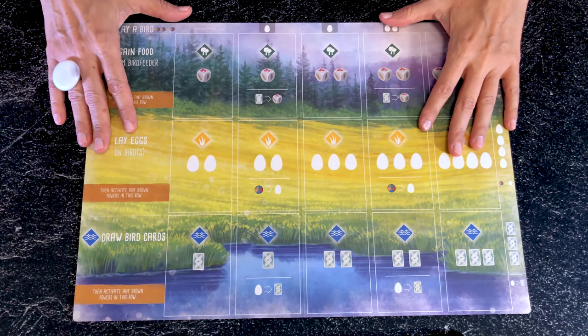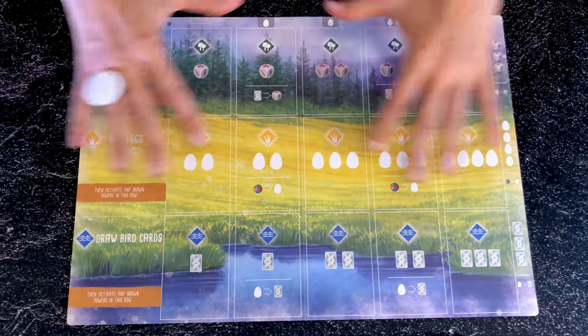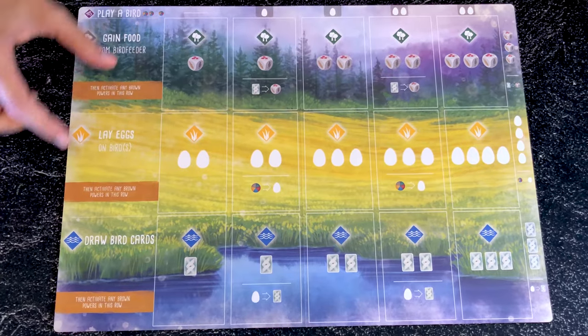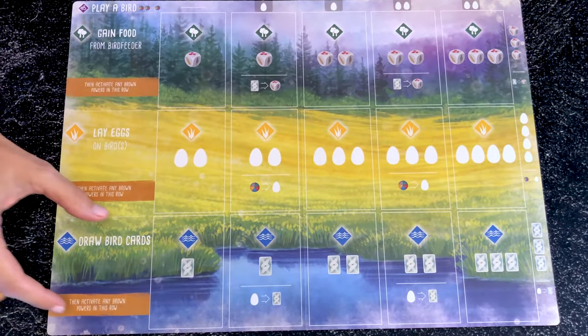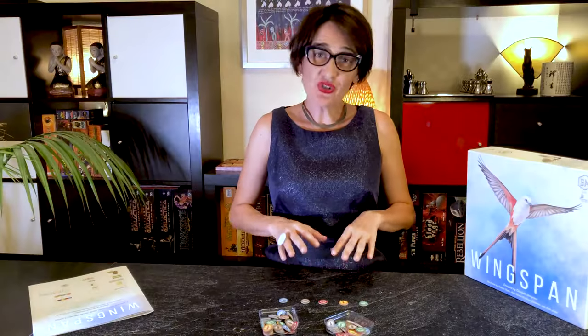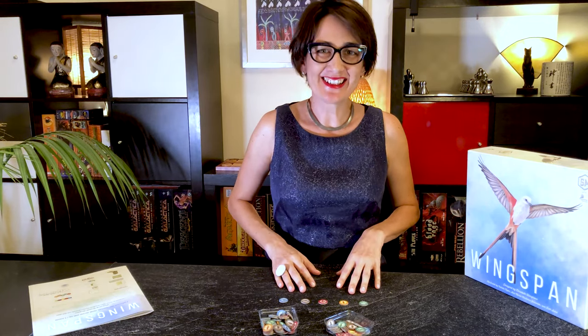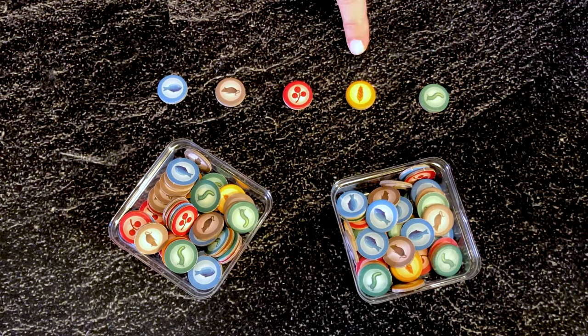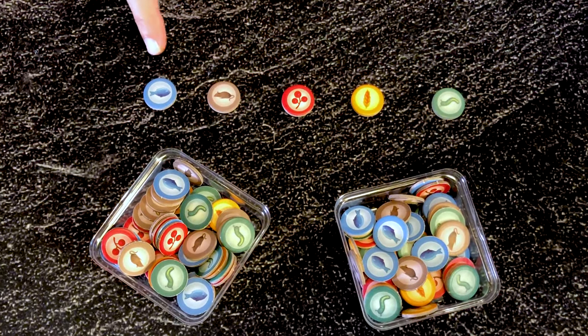Each player receives a player mat. This is where you will build your preserve of birds. It shows three habitats: forest to gather food, grassland for eggs, and wetland to attract more birds. There are also five types of food tokens. Each bird requires specific food. The five types are worms, wheat, berries, rodents and fish.